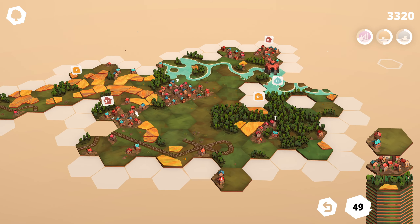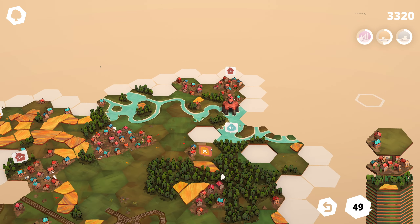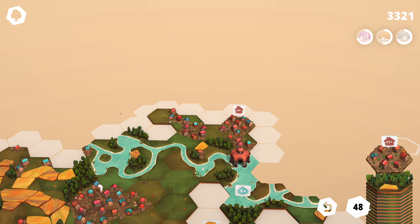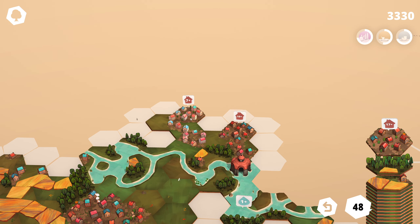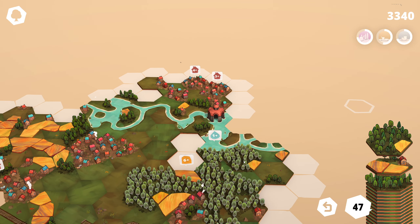All right, so we want to build out this town further but we're going to need a town railway line for that and that's going to be tricky. So over here, get that village going around the corner. Get those two together — more forest over here is going to be great.